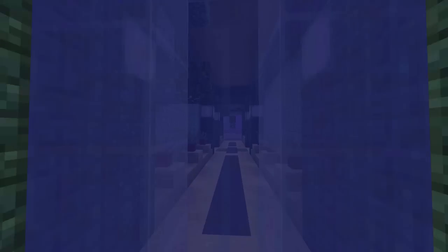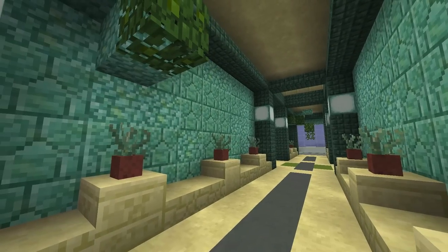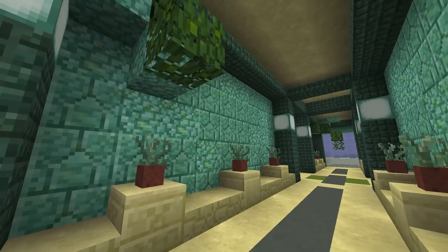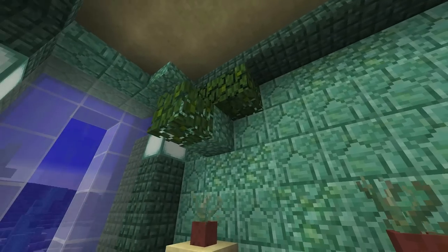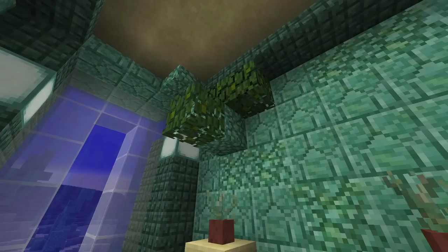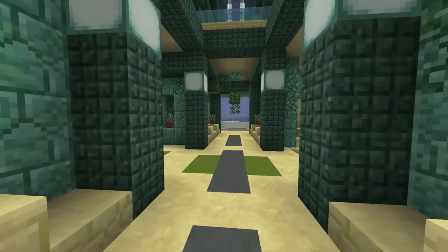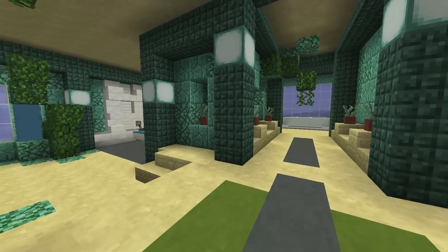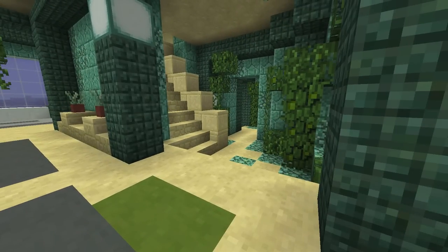The first thing you might notice going inside is that the house is alive. The theme is that it's kind of carved out of coral — you can see little inconsistencies in the walls, seaweed growing out, and the walls coming alive. This entryway splits into a kitchen and dining room on the left, and a bathroom and master bedroom on the right.